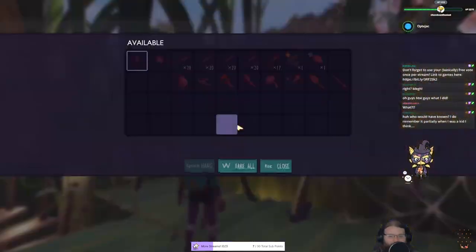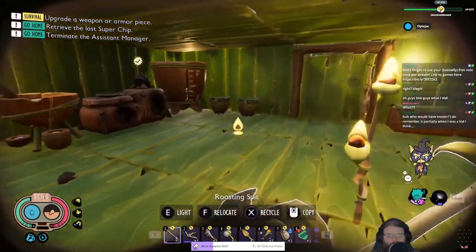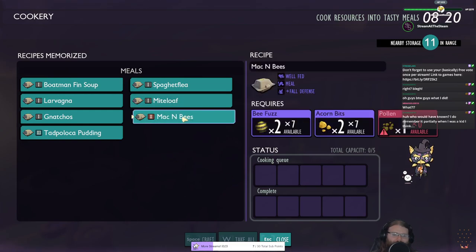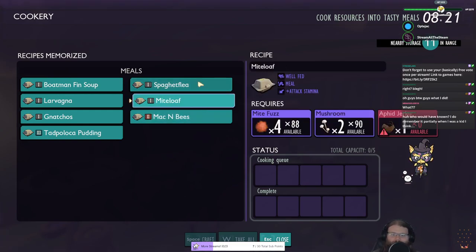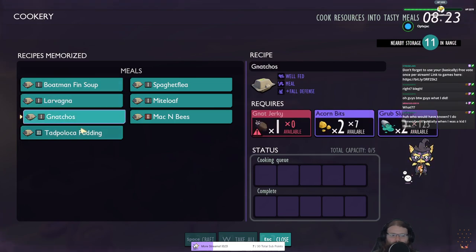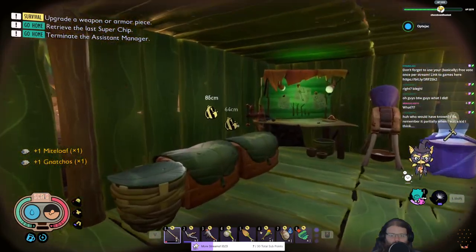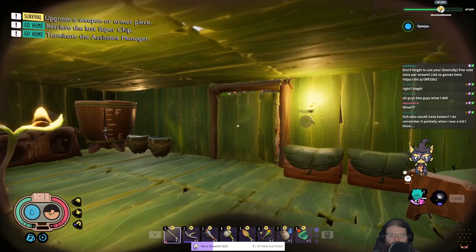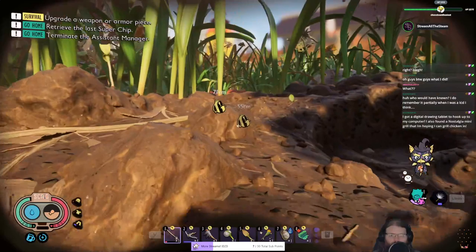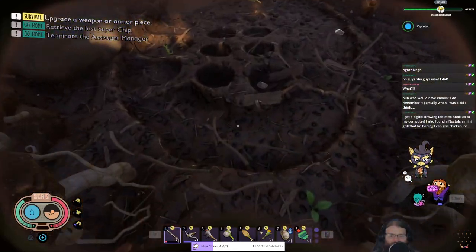I didn't realize the first two Dino Crisis games were actually highly rated before they ended the series after the third one. I don't remember much about it - the first one is like straight-up Resident Evil with dinosaurs, the second is a little more action-oriented, think like Resident Evil 3 but even more action-y, and then the third one is just its own thing - trash.